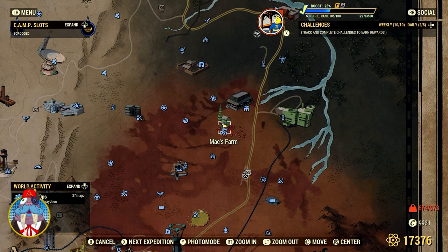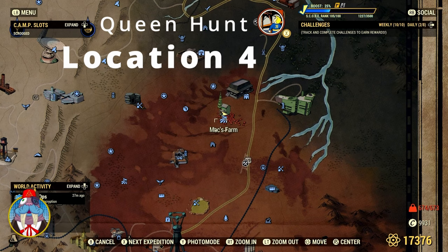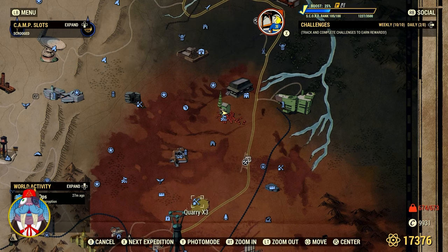The last location on this Murloc Queen tour is straight north of the quarry — just go up. You can see it's a little farmhouse with all the cranberries. I've literally never had that happen before with the Scorch Beast Queen — maybe one other time. And as soon as I killed the Murloc Queen, all of a sudden there were Mutant Hounds and Scorched, and then another Scorched Beast. So yeah, there were a lot of them there.